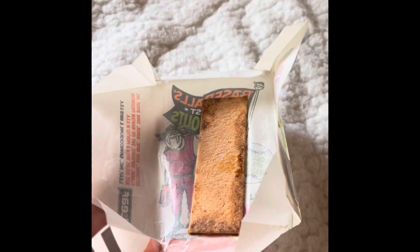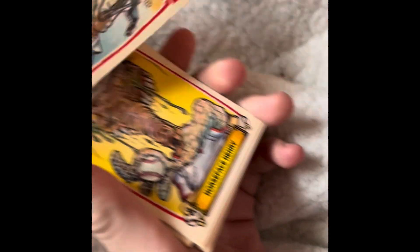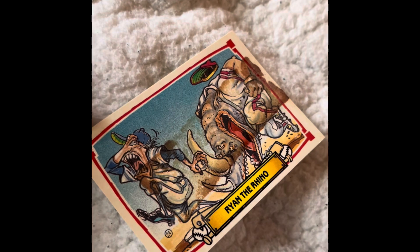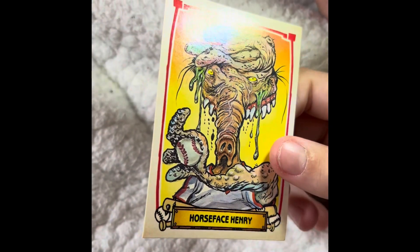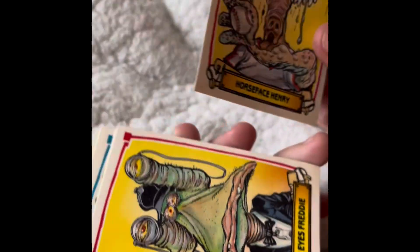Hold up real quick — here's it, look at how gross this gum is. It's made by the same artist. Let's check this one — this one got ruined by the gum. That's okay — the gum always ruins something. So what do you got? Horse Face Henry — that's cool. This is what Hengies looks like.